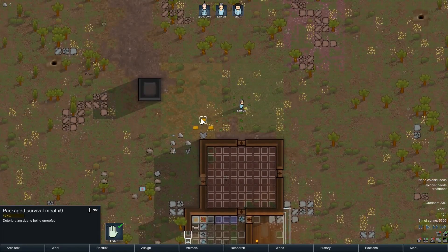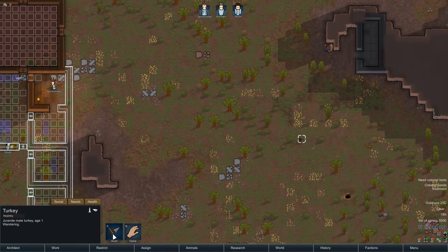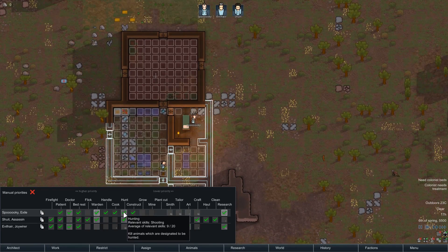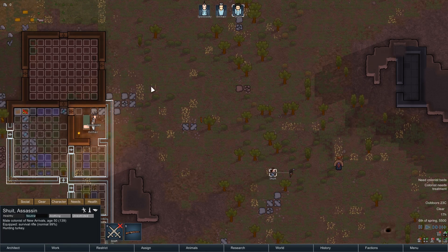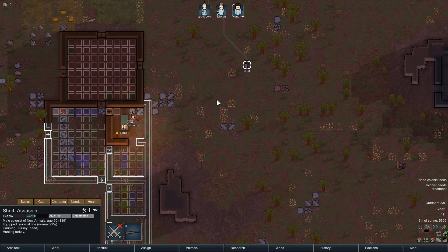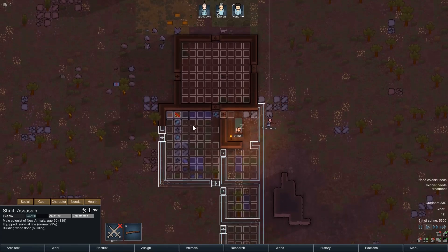We've got no food at all — I'll have to start hunting. There's some good basic wildlife around. I've got three people so I'm making them hunt even though they probably shouldn't be. Shoo-it got a good shot in! Eight out of twenty — not bad. Spooky is also firing with her survival rifle. Good teamwork.